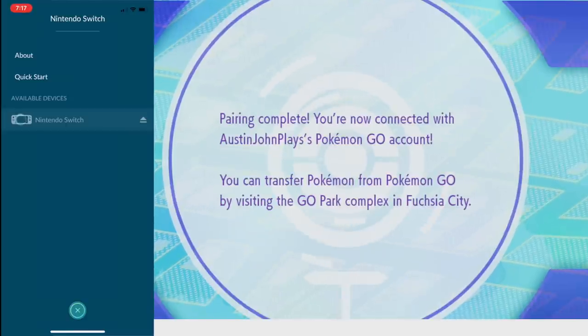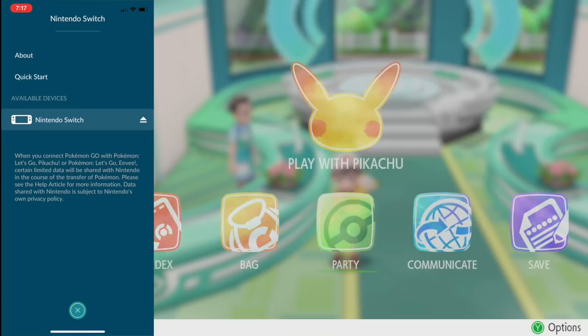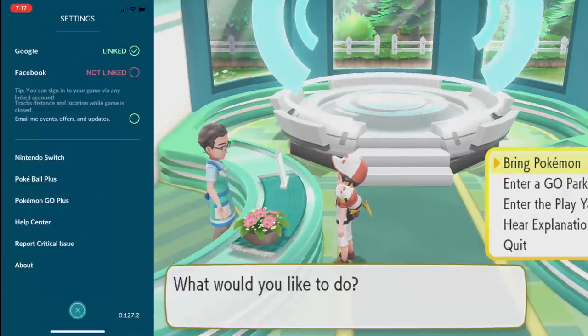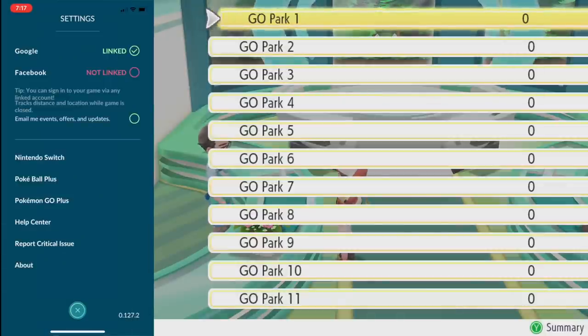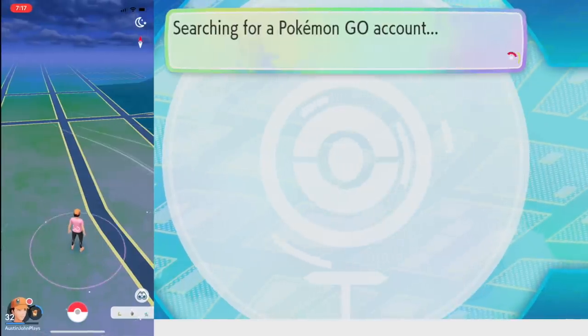From here, you need to progress in the story to the point that you get to Fuchsia City and you can go to the GO Park. You talk to this gentleman over here — 'Welcome to the GO Park complex. What would you like to do?' — and you get to choose which park you want to bring your Pokémon to.